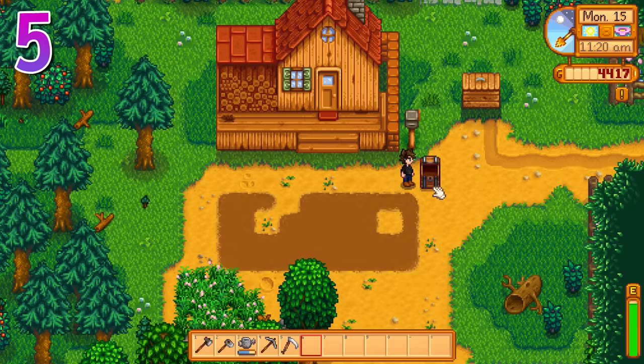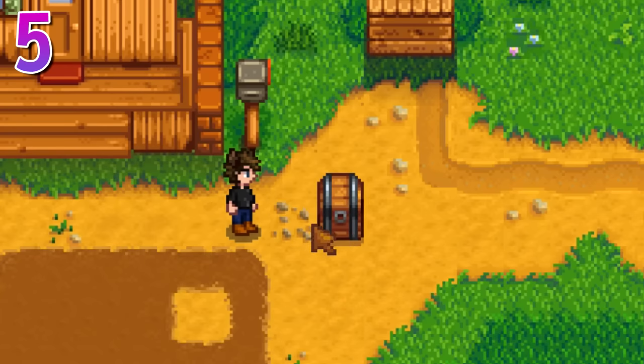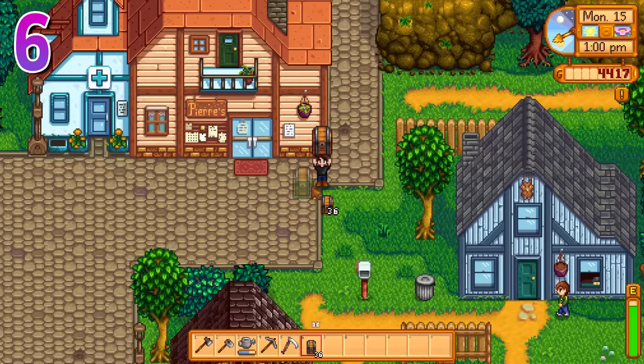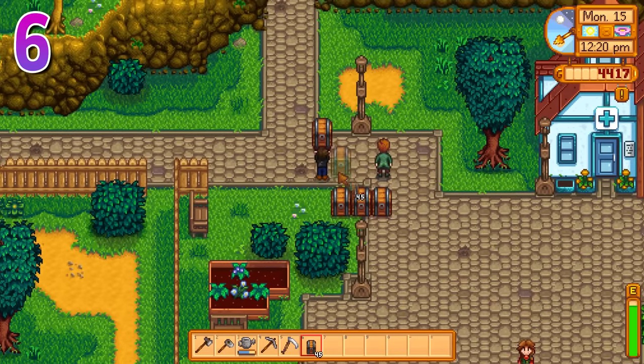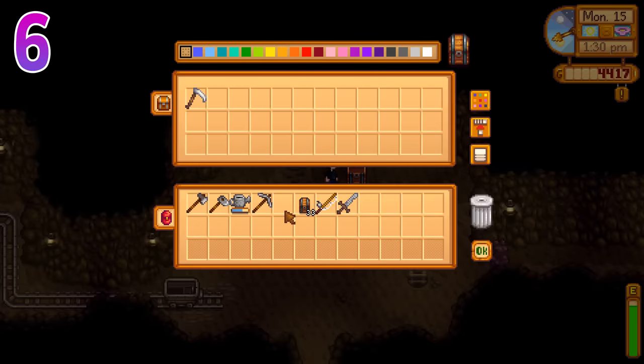If you have a chest full of items that you want to move, you can hit it a few times with an empty hand to push it one tile over. This was added in version 1.5. Chests can be placed just about anywhere — just make sure it's not in a villager's path or it'll be destroyed. Personally, I like to keep one outside of the mines; it helps a lot when you have a small inventory.